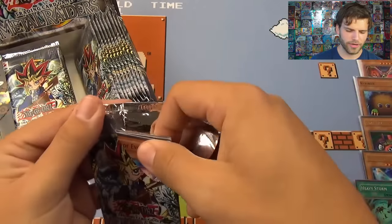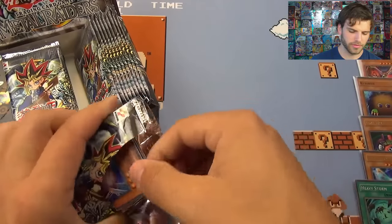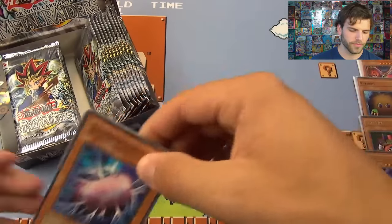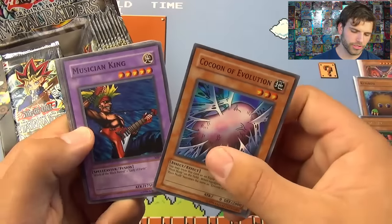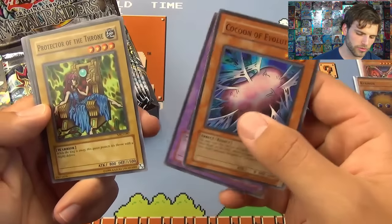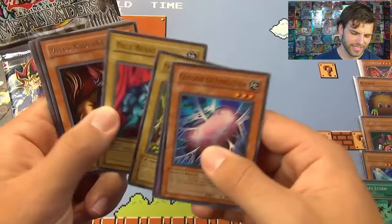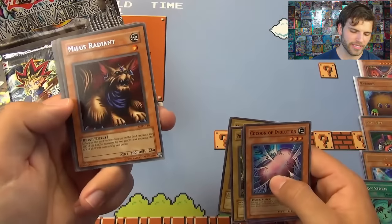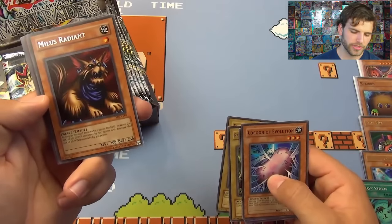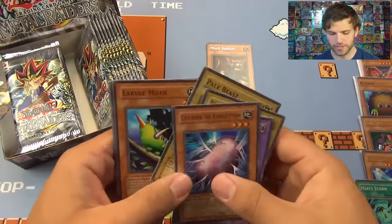Still haven't pulled Gate Guardian from an MRD booster box, so that would be interesting to pull right now. First pack: Cocoon of Evolution, Musician King, Protector of the Throne, Pale Beast, and Milus Radiant — Rare, nice! Increasing the attack of Earth monsters and decreasing the attack of Wind monsters. Starting off with the classic Milus Radiant.